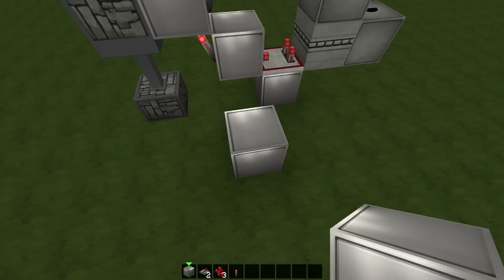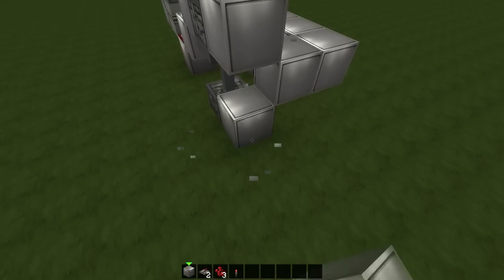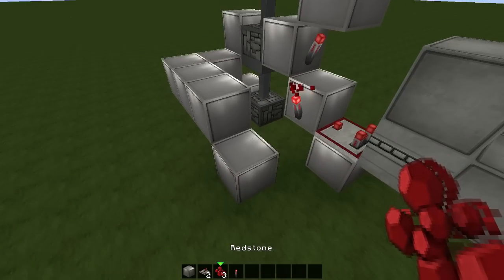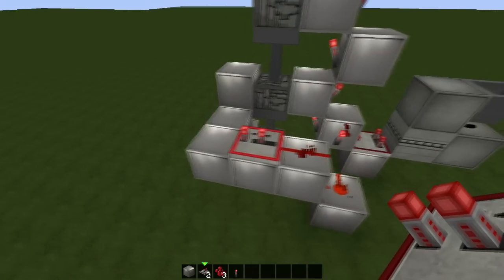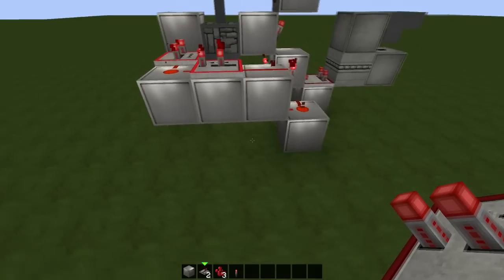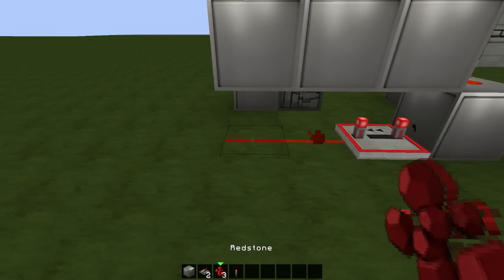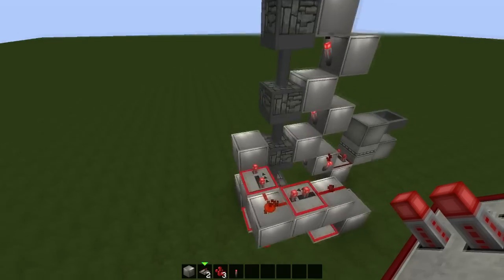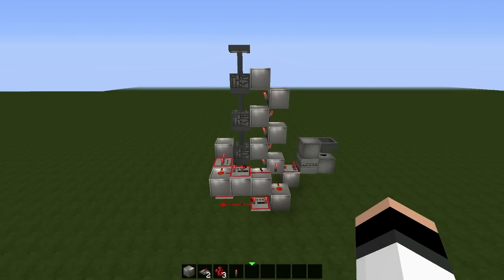Place iron blocks like that, a torch here, redstone, repeater 2 ticks, redstone, repeater 4 ticks, another 4 ticks repeater, redstone, and one more repeater here — 4 ticks. That's it, second part is ready. Looks like that so far, let's go to the next step.